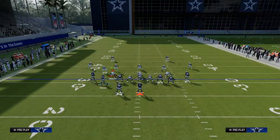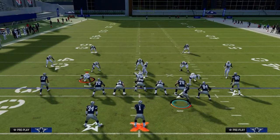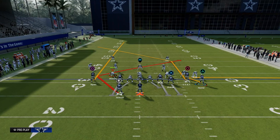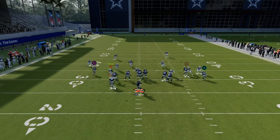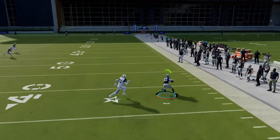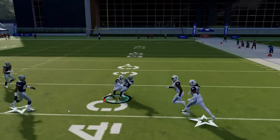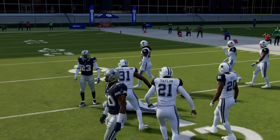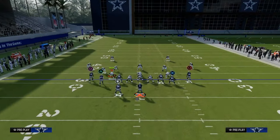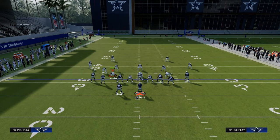Conceptually, if you were in a bunch formation, this is the same concept as utilizing a trail or Texas route and a zig or a slant. Spacing really does work itself out by using stuff like that. So if you were in a bunch set and you have a post route, you can create the same concept just by utilizing a zig. These concepts do transfer formation to formation.